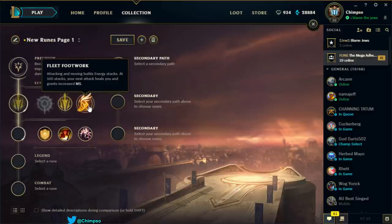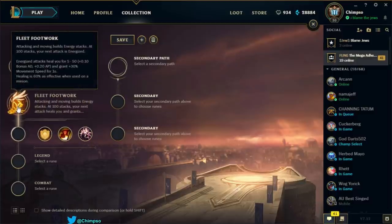The next one — attacking and moving builds energy stacks; at 100 stacks your next attack is Energized. Energized attacks heal you and grant 30% movement speed for one second. That actually seems okay, but I'm guessing 'attacking' means auto-attacking, so something with high attack speed like an AD carry would benefit far more. It doesn't seem to have reduced effectiveness for ranged champions, so it's probably intended for AD carries rather than tanks. Still could be okay on Singed.